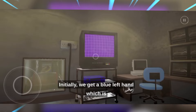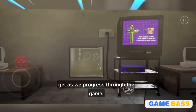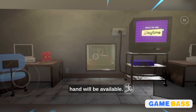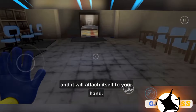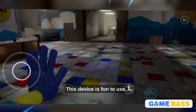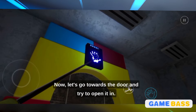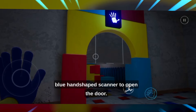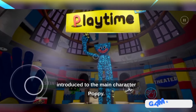The television's introduction is straightforward to follow. Initially, we get a blue left hand, which is followed by a red right hand that we will get as we progress through the game. After the introduction, the first hand will be available. To acquire the hand, simply move towards it and it will attach itself to your hand. This device is fun to use. Now let's go towards the door — the left hand works like a fingerprint on the blue hand-shaped scanner to open the door. The graphics are impressive, and we are introduced to the main character, Poppy.